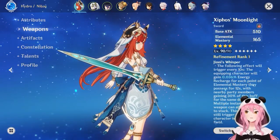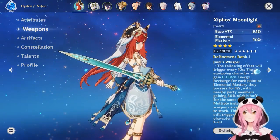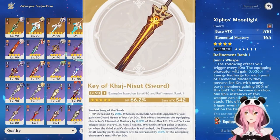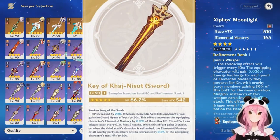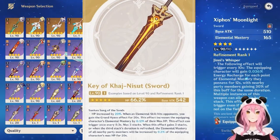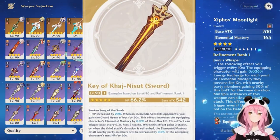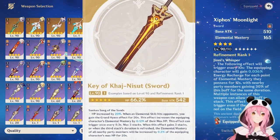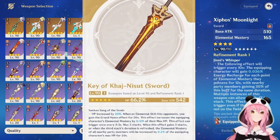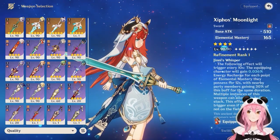Now let's talk about Nilou's weapon options. The best weapon is her signature, the Key of the Kajnazut. It has an HP percentage substat giving a ton of HP, and its weapon effect also gives damage. The secondary effect converts a portion of your HP into elemental mastery — a really good weapon if you want Nilou to be the one triggering bloom reactions, as she'll have a lot of elemental mastery from it.